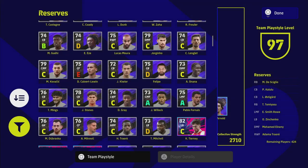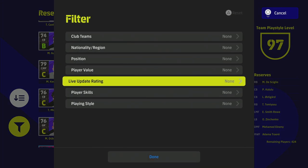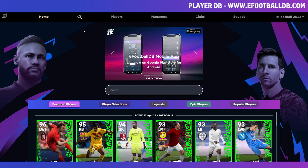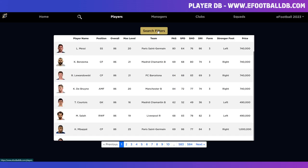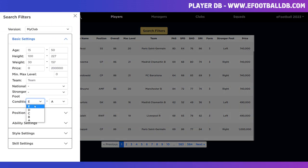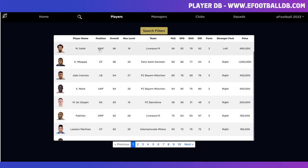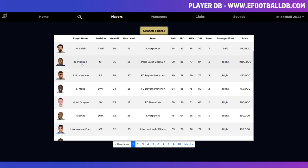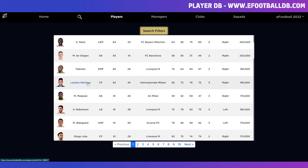First, we're going to take a look at who's on the market. The quickest way I usually do it is on eFootballDB — just click on Players from the nav bar above, click on Filters, click on A, exit out of that, and that gives you all the A-form players. It gives you the price and everything you could possibly want, very quickly.